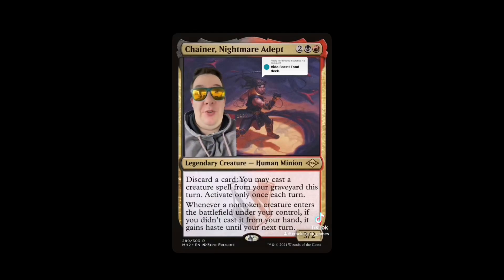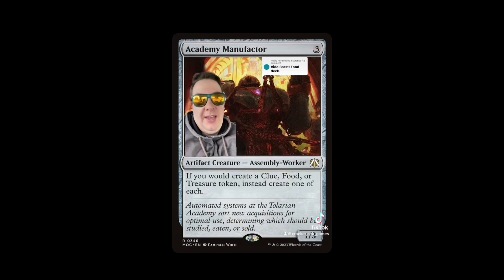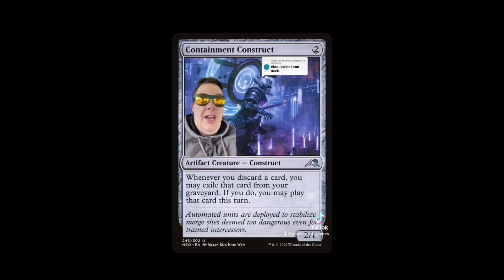We get to play Rapacious Guest to make more food tokens, and Chain of Smog or Nightmare Adept to enable more discarding. We need payoffs for our food: Witch's Oven, Academy Manufacturer making clues and foods and Treasure tokens instead of just food tokens — amazing. Containment Construct: when we discard a card we exile it and may play it, so it's really like we get to keep the card.